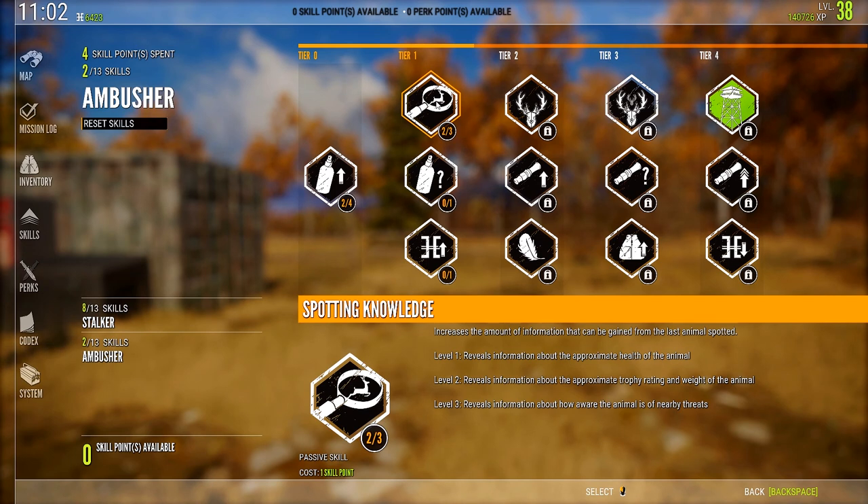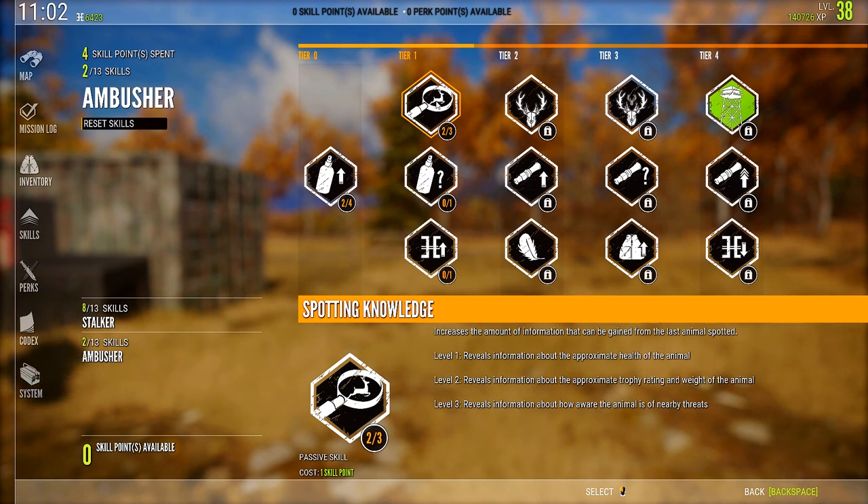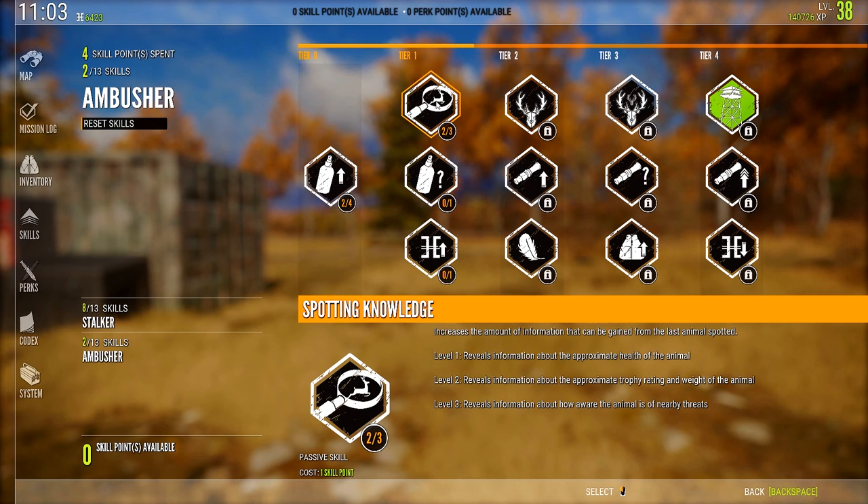Level 3 reveals information about how aware the animal is of nearby threats. I tried this out and didn't really have much use for it. I would imagine this is going to shine when you start getting into level 6, 7, and 8 animals — once you're getting up into the legendaries and mythicals — because they are hyper-vigilant in terms of sight, smell, and sound. But if you're not going after those high-level animals, it's probably not worth the third point.